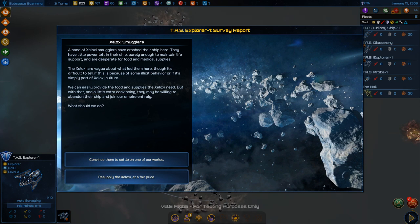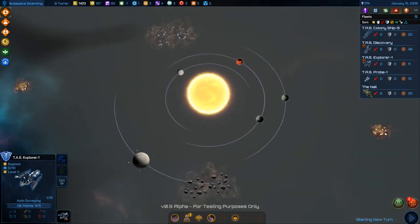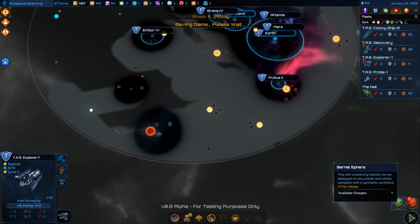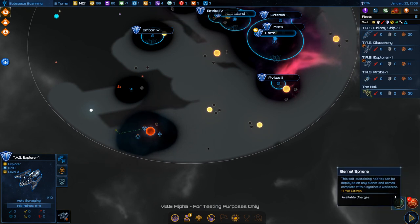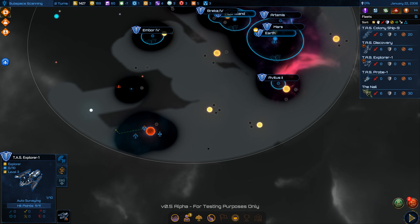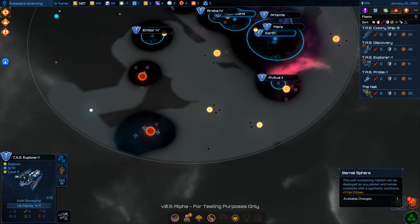Smugglers cracked their ship — two citizens and money. I take the money. At some point my economic situation is going to change and I won't be flush with cash. I want to maintain a surplus so I don't go bankrupt.